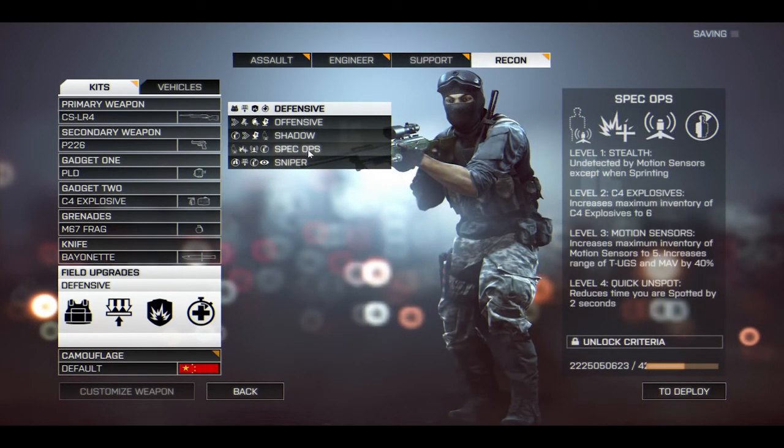Now we've got the recon class field upgrades, starting with spec ops, which I anticipate being one of the most popular classes in the game. Level one is stealth, undetected by motion sensors except when sprinting. Level two is C4 explosives, increasing maximum inventory of C4 to six. Level three is motion sensors, increasing maximum inventory of motion sensors to five and increasing the range of TUGs and MAV by 40% — an incredibly good upgrade. Level four is quick unspot, reducing your spotted time by two seconds. Give this class a good carbine and it's an incredible anti-infantry and anti-armor class.